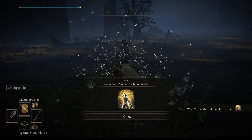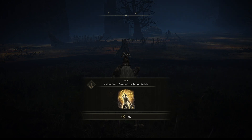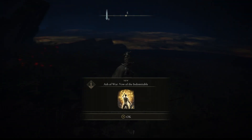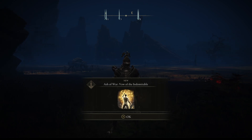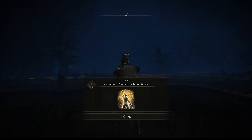There you go — boom, there it is! The Ash of War: Vow of the Indomitable. I hope that I said that correctly. This Ash of War will grant you invincibility at any hit or from any foe in Elden Ring.